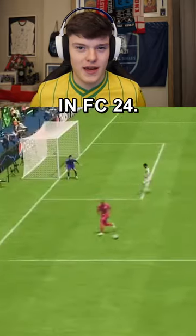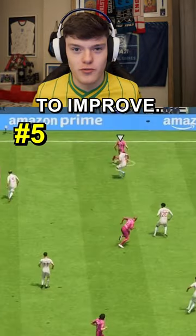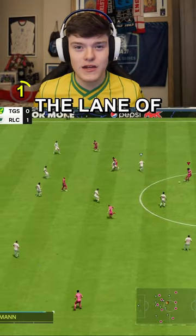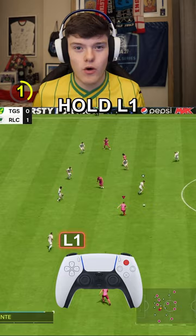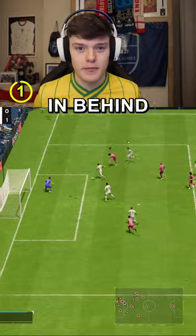Playing silly through balls like this in FC24, you're going to be abysmal if you don't use these five methods to improve. If your opponent is blocking the lane of your through ball, this is when to hold L1 whilst pressing triangle to play an over-the-top through ball. This creates more space to run in behind.